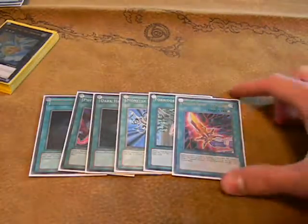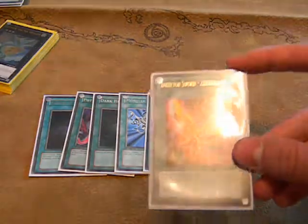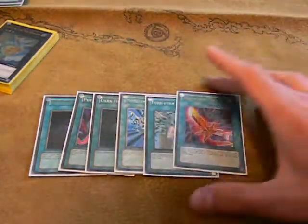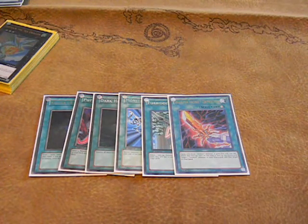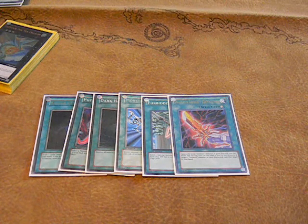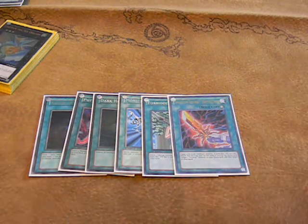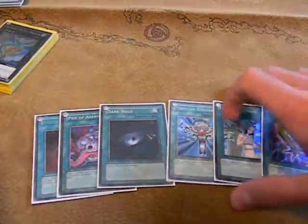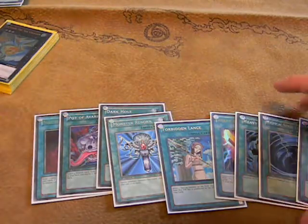Then we've got one Inzektor Sword. I only run one, honestly, because I only have one, but it works fine. You can still get the OTK off — I OTK'd half of my opponents, and the other half I just did not draw a single monster during my games at locals. We've also got Heavy Storm, more staples, and triple Mystical Space Typhoon, which makes ten spells total. I feel that's the standard number.